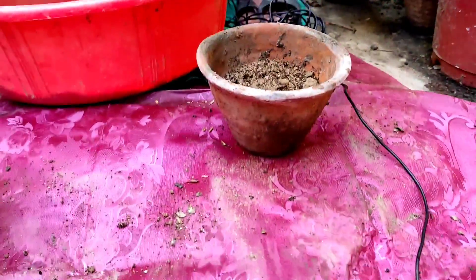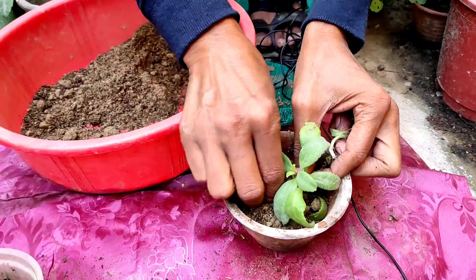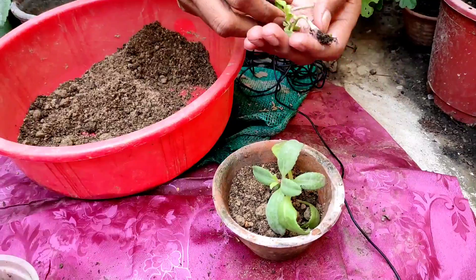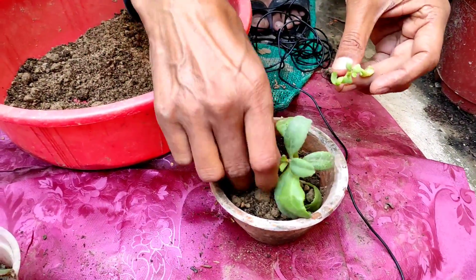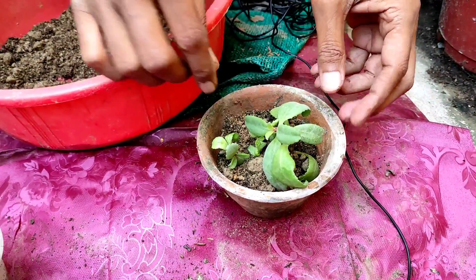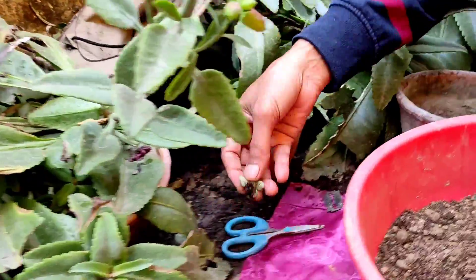Just fill up the pot and push down the saplings — they will grow. After one or two days, water them, because they are succulents so we will not be watering today. You can see I am pushing the plant sapling down into the soil mixture. Keep it in semi-shade for two to three days, then you can keep it in full sunlight.